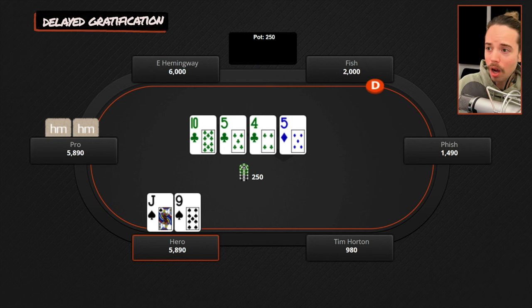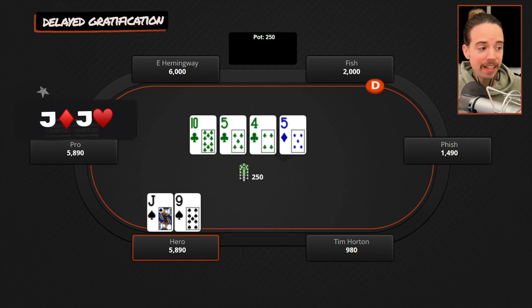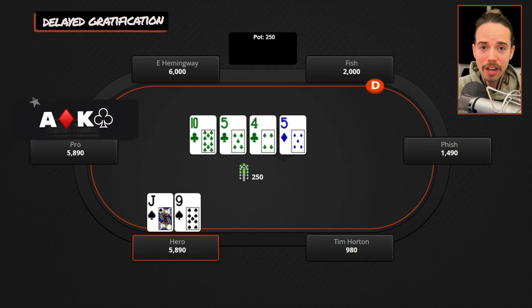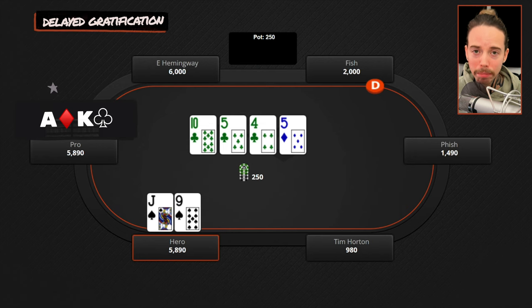We can check-raise huge. He'll call with pocket jacks or pocket queens, and now we can just bomb the river — it looks like we have a monster, either a full house or an ace-high flush. And if he does have ace-high, he may check back again, but we can blow that hand off on the river too. When the river comes a blank, now we can just bet big and get the ace-highs to fold. By employing this strategy of delayed gratification, we essentially get to win this pot near 100% of the time.